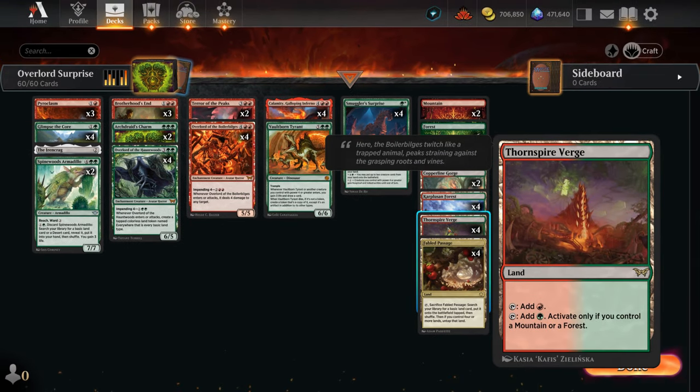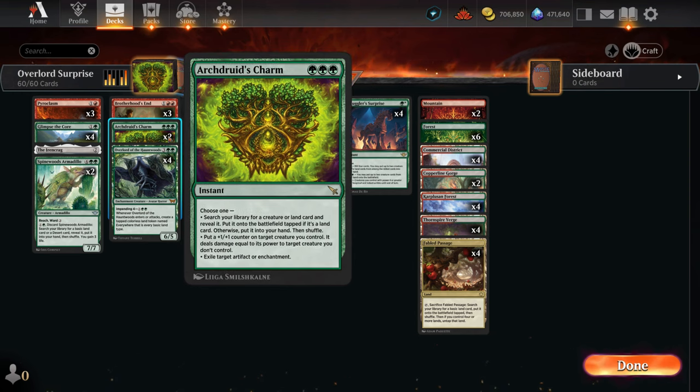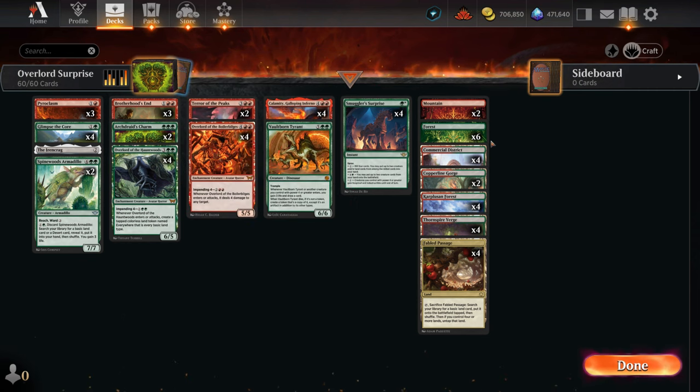The mana base also picked up Thornspire Verge, which is perfect here since we have plenty of forests and mountains to enable it. This is a way to cast our early removal spells like Pyroclasm and Brotherhood's End. At the same time, this deck doesn't want to run too many mountains since we need triple green for Archdruid's Charm especially, so having too many red sources that don't make green mana can be a liability. Instead we've got lots of red-green dual lands to fix those issues. So yeah, that's our deck — now let's jump into some games and see how it does.